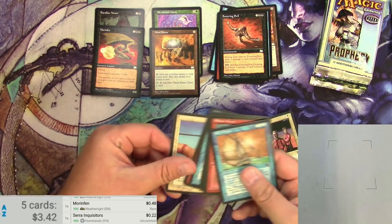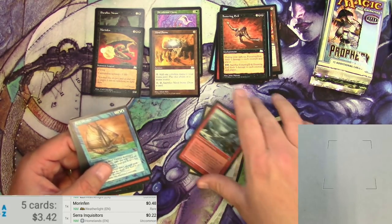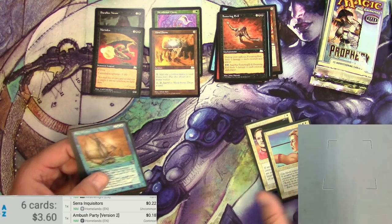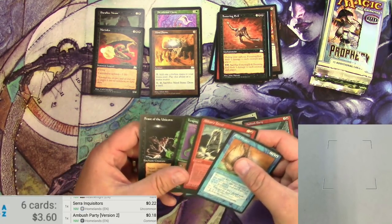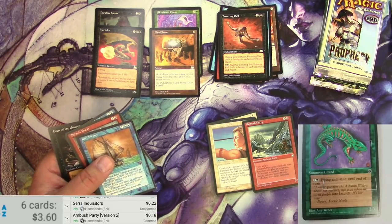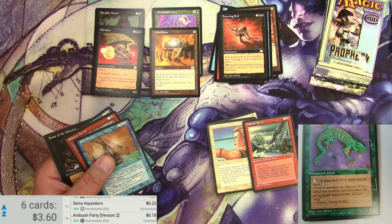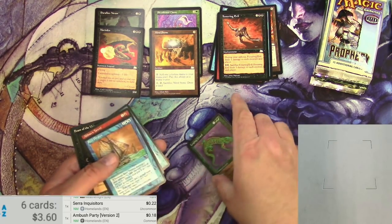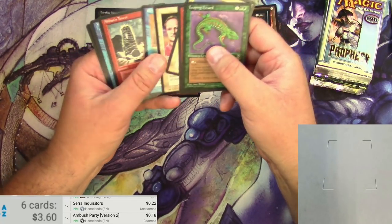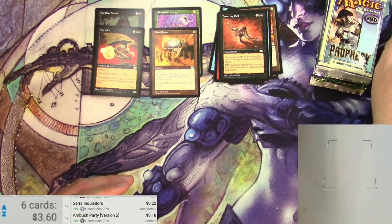So that's an uncommon. The Memory Lapse isn't a rare, is it? Let's scan them. Ambush Party — common. Which one is it? Is it the Leaping Lizard? Too much glare. All right, we're going to give up — I don't think any of those were big cards. If you know which one was the rare and you really want to let me know down below, go for it. There we go — Homelands. On to Prophecy.